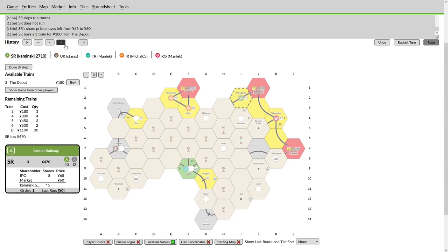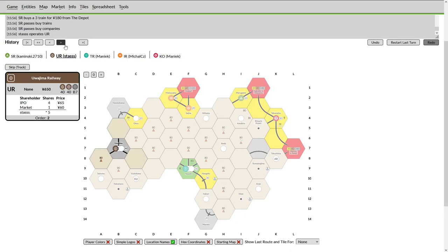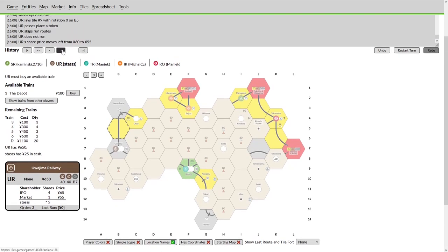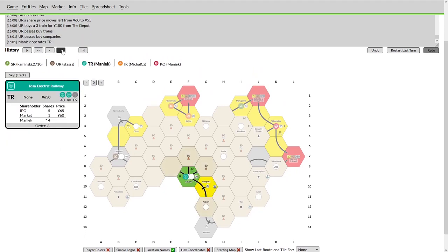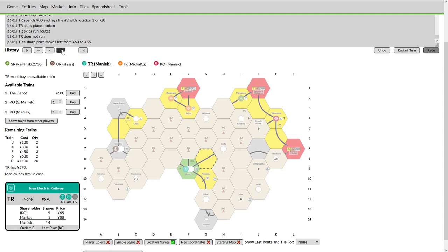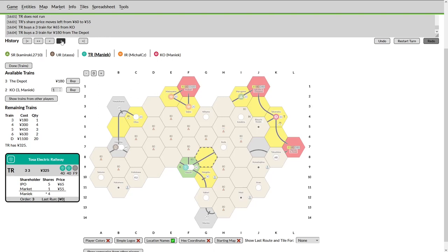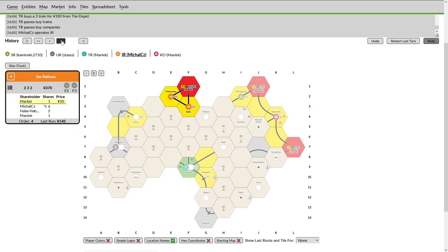First operation for the SR — lays straight to get towards the IR player, and probably buys at least one three-train, then passes. The UR should probably be laying north towards Ozu — he does control the Email, so will be able to upgrade that tile when desired. He buys a single three. Maniac's first operation of the TR — operating two companies — lays towards the east. He doesn't have the mountain-busting ability, unfortunately paying that track cost, but maybe hoping to link up with the KO and get it over into Kuchi. He buys the three-train with two left.